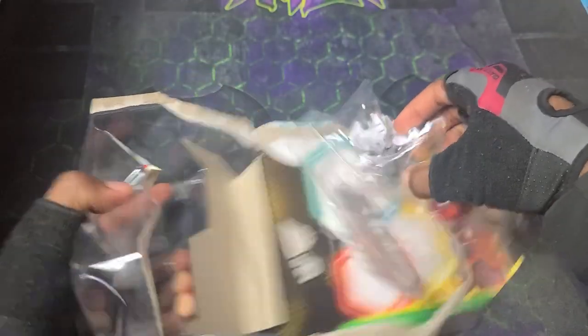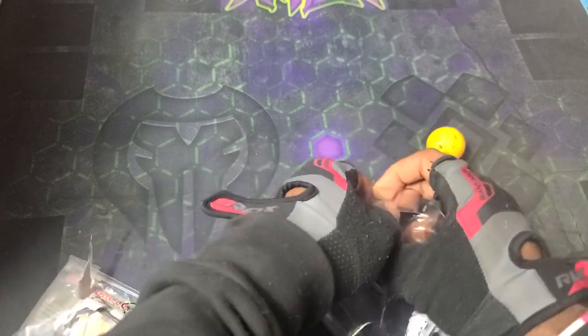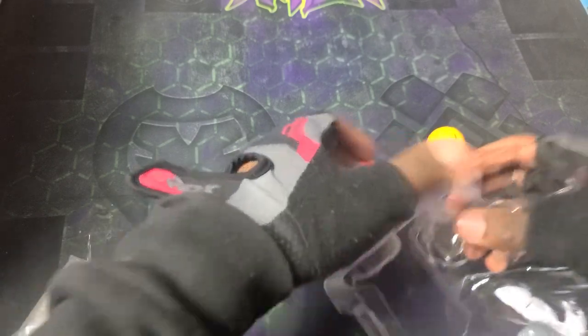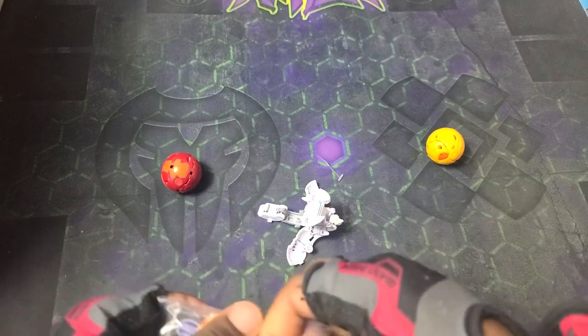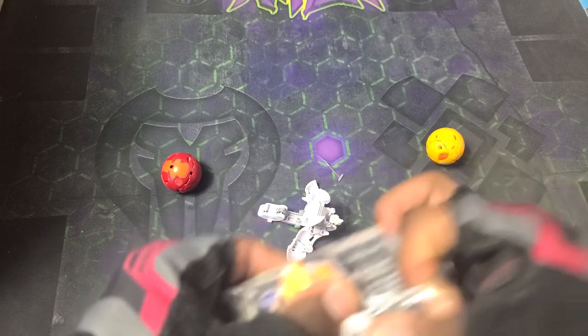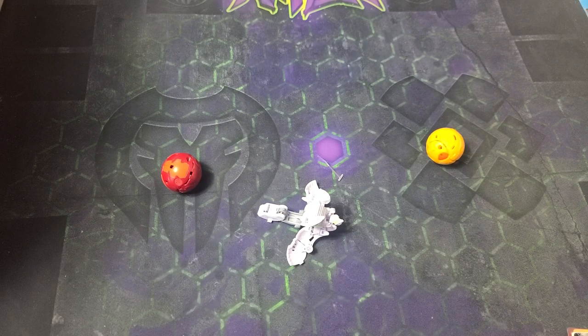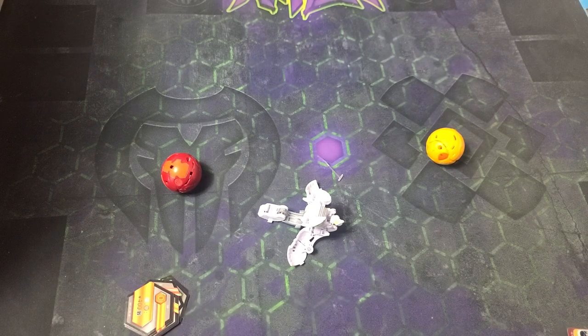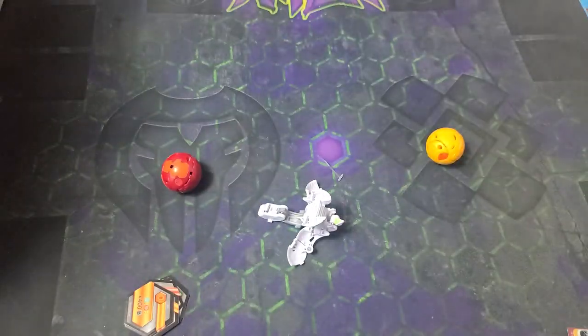Alright, without further ado, let's get into it. Opening up the package now — getting that out, and getting Cyrus up out of here. I think we got Cyrus in Haos before, pretty sure. Getting that tape off — it's like a rivalry with the tape all the time. Got those down there, and the kind of rulebook right there.